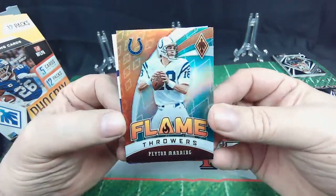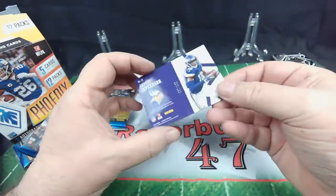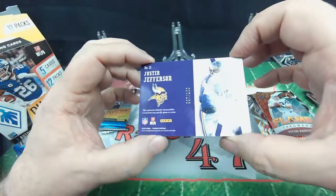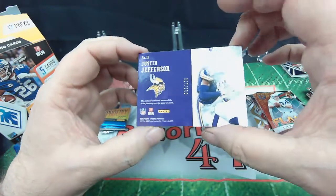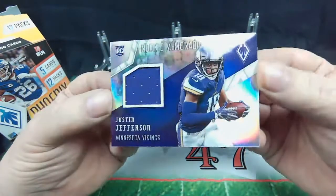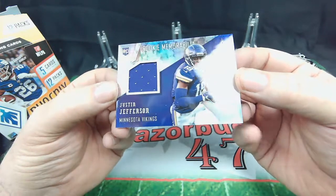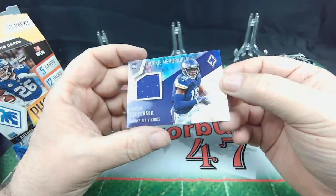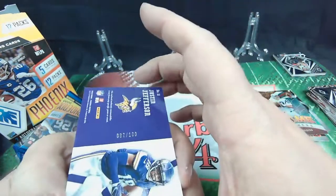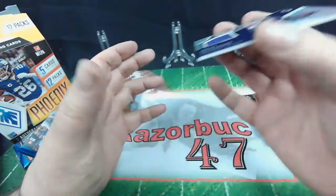Flamethrowers, Peyton Manning — nice deal there. And Justin Jefferson — whoa, what a card. Out of a hundred. Nice rookie card. We flip it over — not an RPA, but a nice card nonetheless. Memorabilia card, Justin Jefferson. Very, very cool. It is 87 out of 100. Very cool.